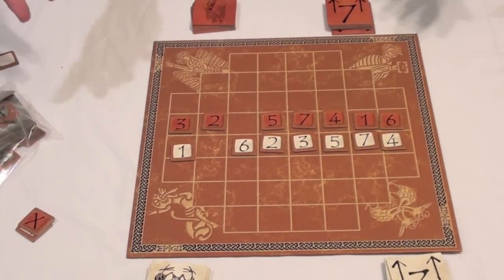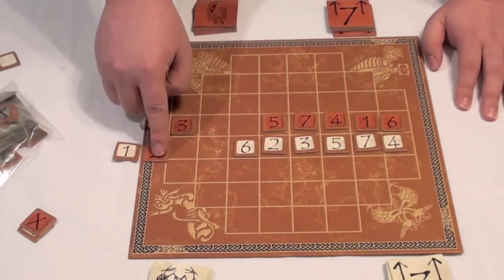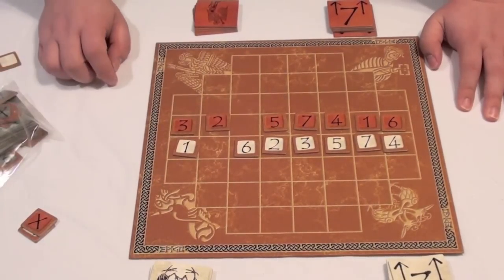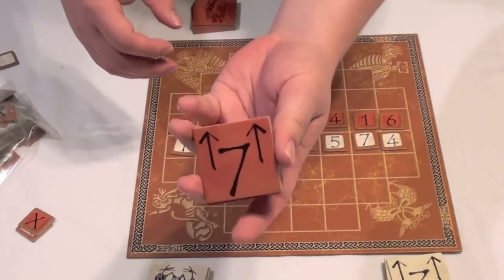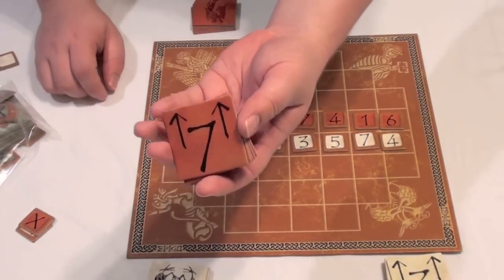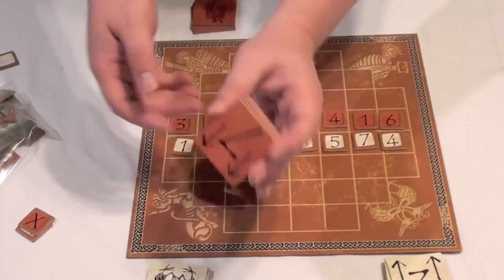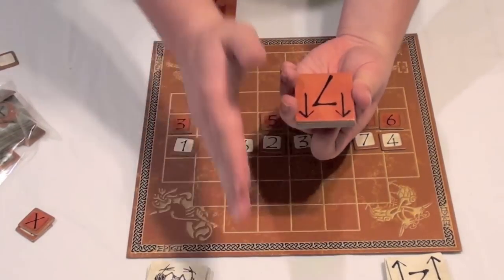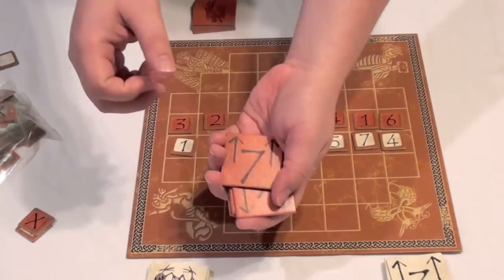The idea of this game is that you're trying to push your opponent's pieces off of the board, and the objective is to collect three of your opponent's pieces. You do this by playing tiles — they come with tiles that have all of the numbers on them, like seven, four, and six, and they all have arrows pointing. The arrows, when you use these tiles, determine which way you're going to move. So from the red player's perspective, the seven moving forward — or if turned, the seven would move left, right, or back, as the case may be.